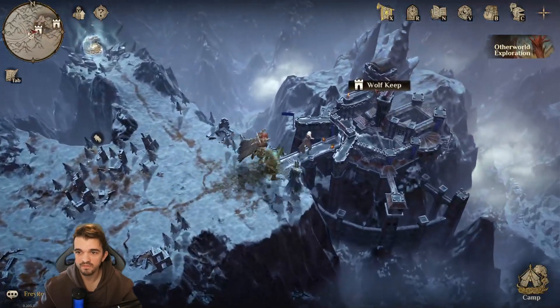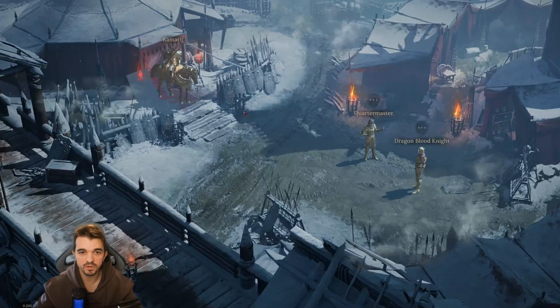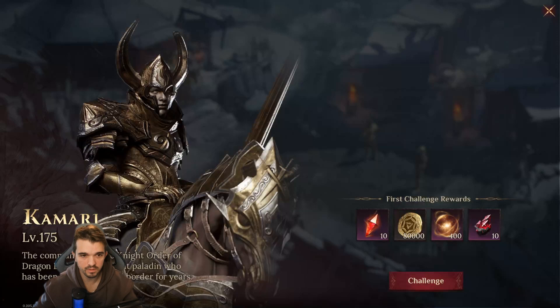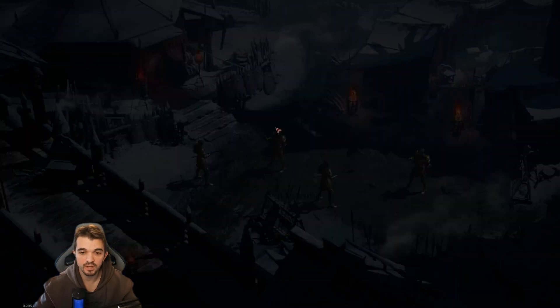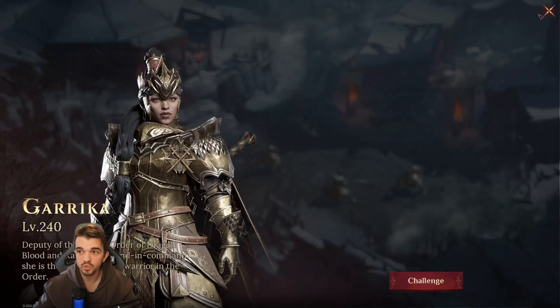Then we need to do a little walk down there. Down here, we can find two inside the Wolf Keep. Inside the main fort, we can find Kamari — one of the guys you can challenge, level 175. Then we can leave here, go to the training ground, and fight Garika, which is level 240.